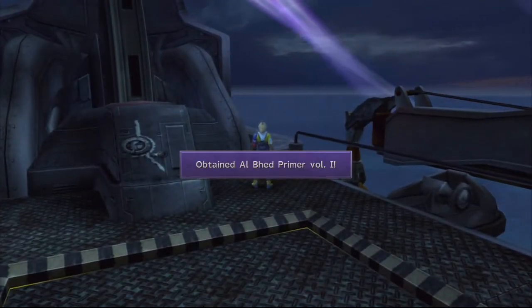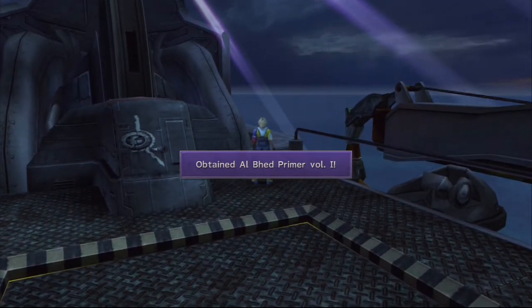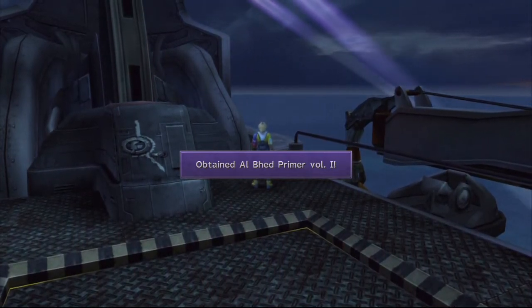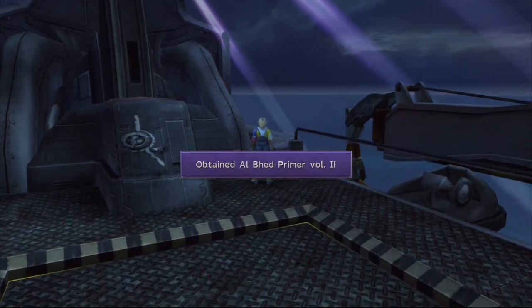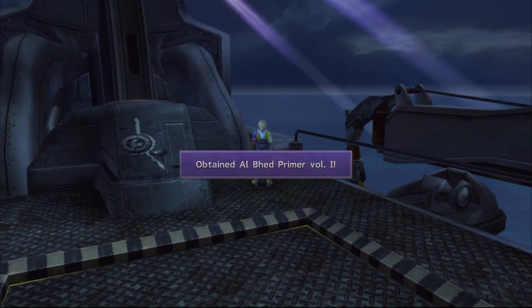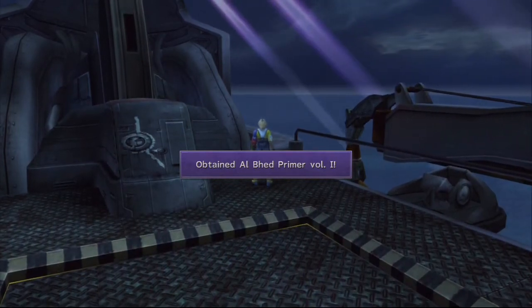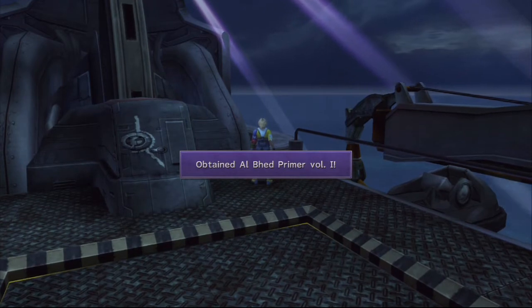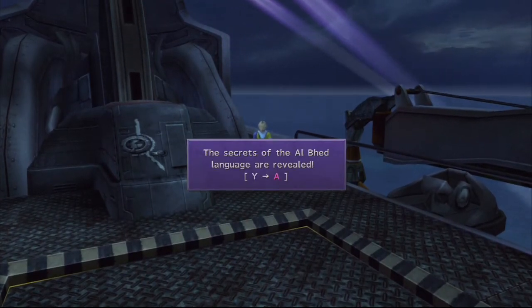Right here there's an Al Bhed primer. As you can tell, these guys are the Al Bhed. The Al Bhed are a different race — they speak a different language. Nobody likes them, or they had a hard time at least getting along with normal people of Spira. But yeah, you can find these all over the place. We're going to try to get all the ones we can.